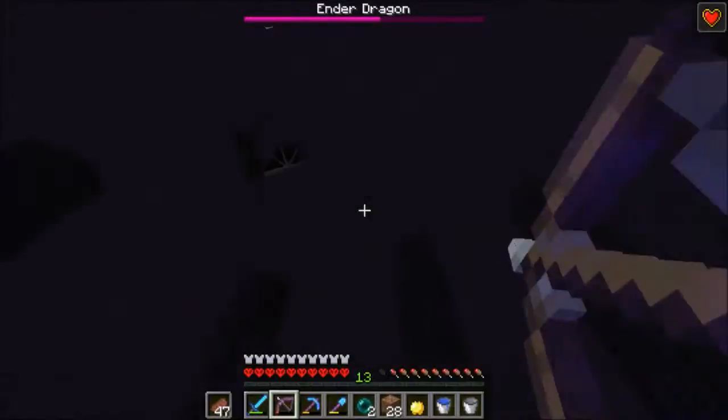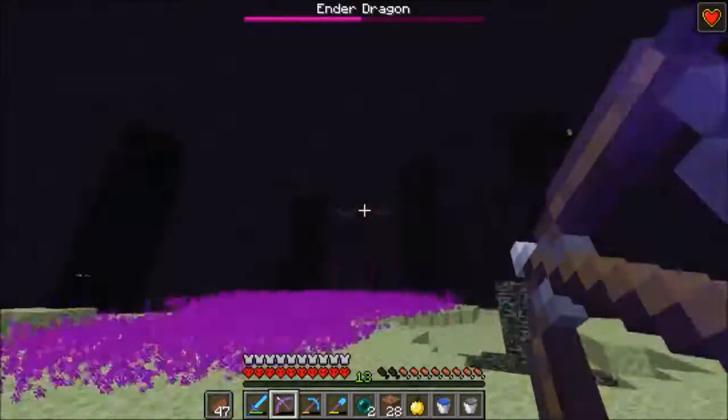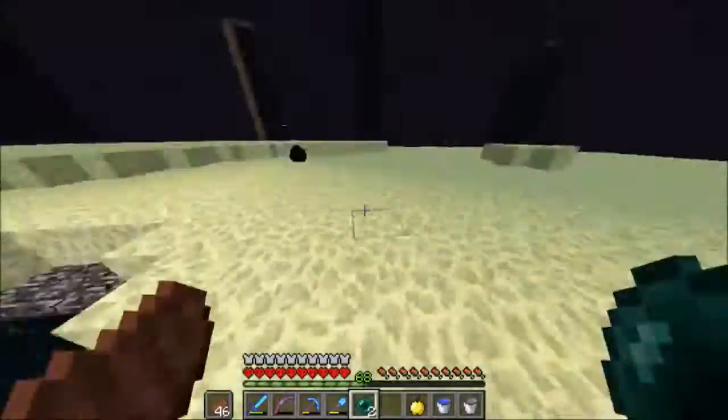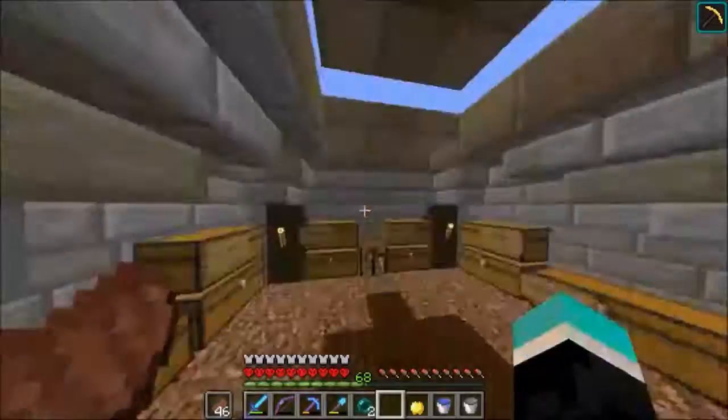Now that I've taken out the towers, you can see his health bar is just gone. It doesn't really matter - I get all the XP, which is nice since I've been wanting to make tools. And we have now two dragon eggs.